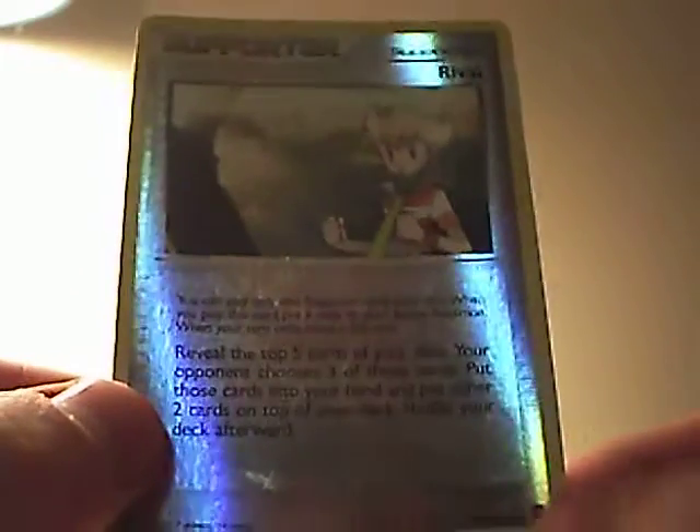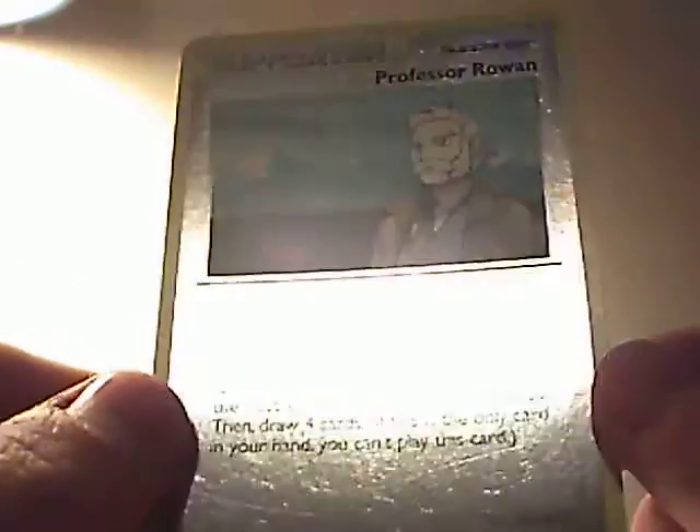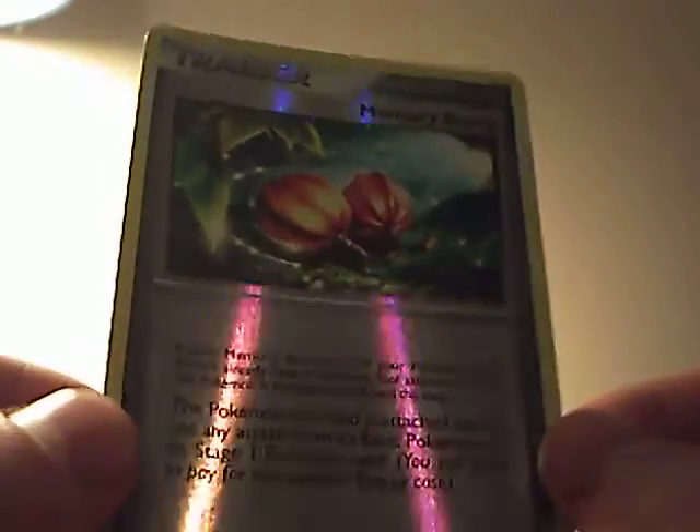Rival from... I think it's Mysterious Treasures or somewhere around that. Professor Owen, Rare Reverse — pretty cool. Conductive Quarry from Stormfront. Team Galactic's Invention Energy Gain — that's Rare Reverse from Platinum. Memory Berry, reverse, from Platinum again.